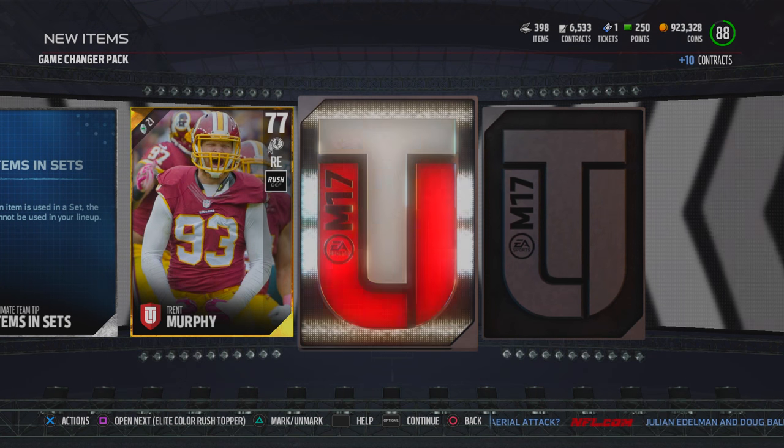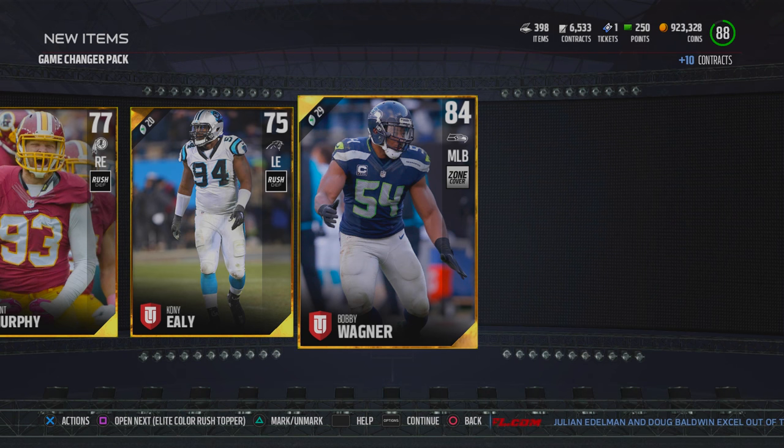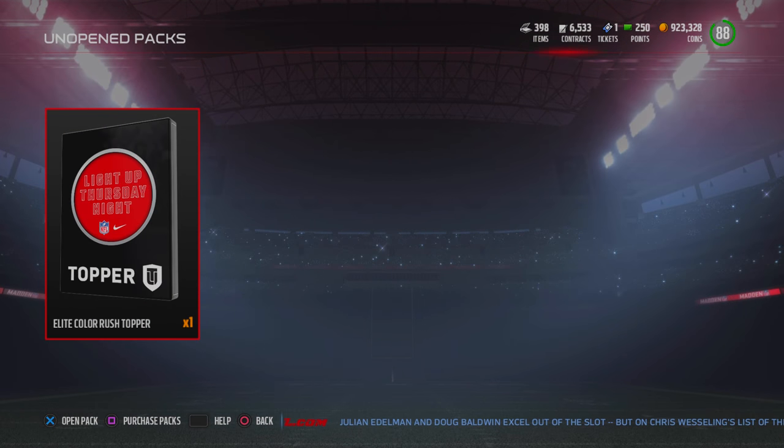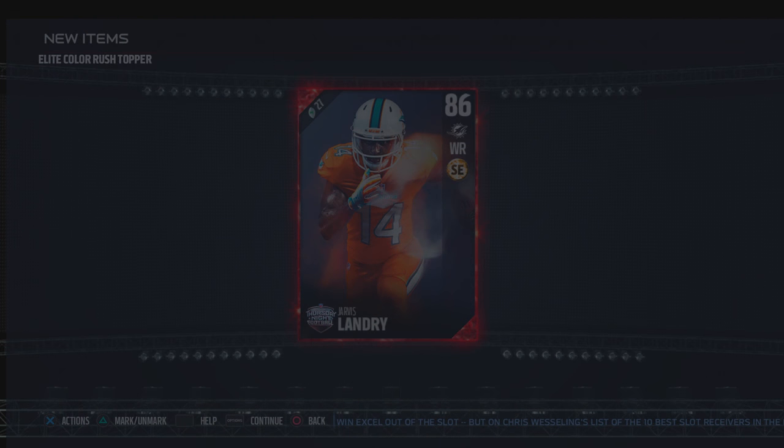We're down to the last two cards — we get a Coney Ely and a Bobby Wagner, who might as well be an elite player. Now the moment you've all been waiting for: our elite Color Rush bundle topper. Who can we get? We're about to find out in just a second — it's a Jarvis Landry!